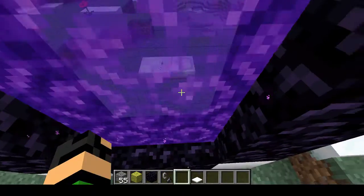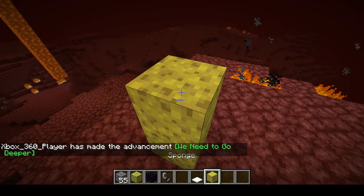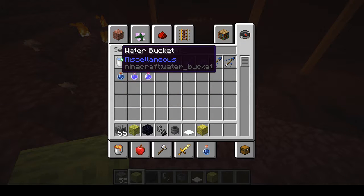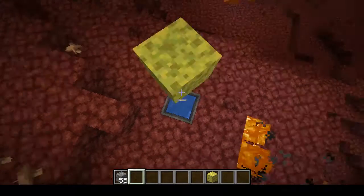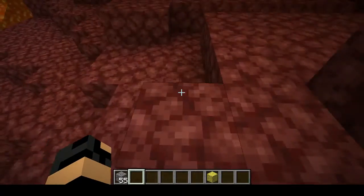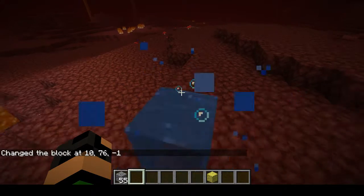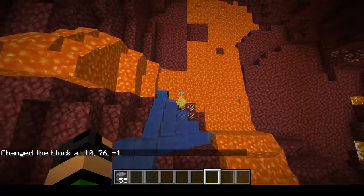If you place a wet sponge in the Nether, it'll turn into a normal sponge. But if you have a cauldron, you can still fill it with water. So you could get water in the Nether by doing this.